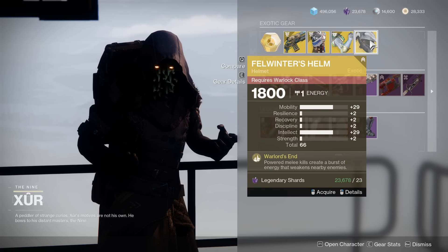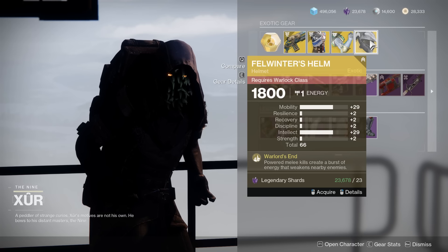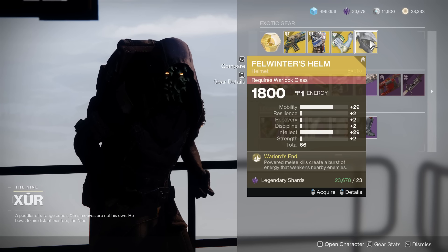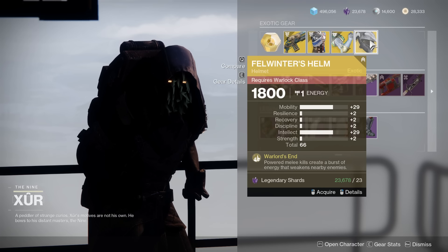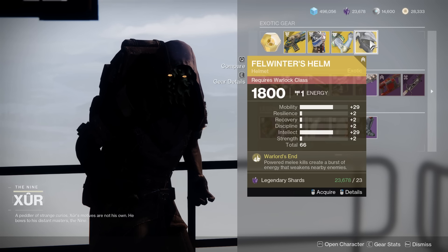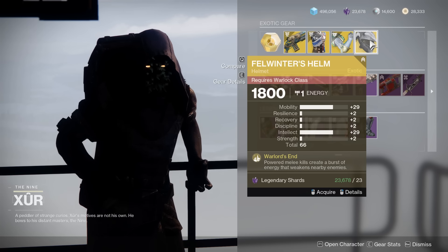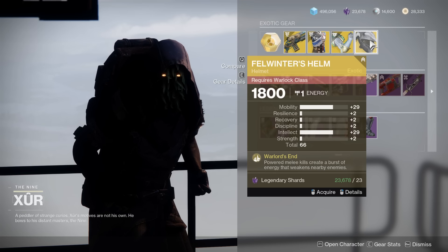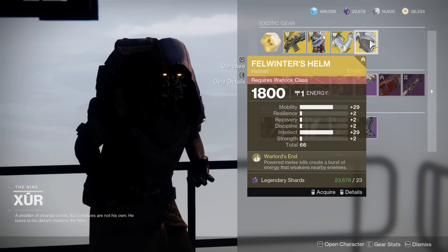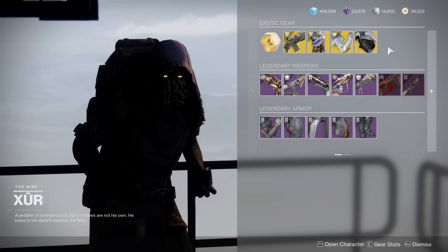Unfortunately, the next piece is extremely spiky but no one wants the Mobility and Intellect spike. Incredibly spiky — you can buy these as a meme to show your friends, but in all honesty these are not the spikes you want with the Felwinter's Helm. You'd want something like Strength, or Recovery for the Warlock. So no thank you.